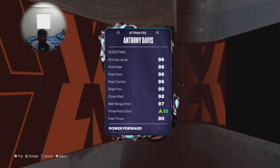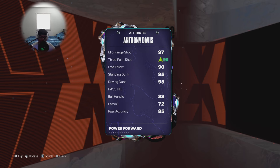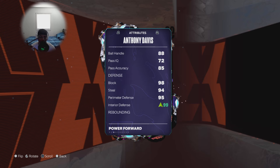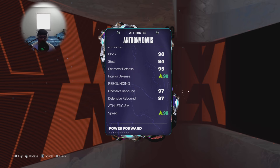Let's go over some of these stats — pretty much all 90s down the board. I upped his three-point shot to a 98 by adding a four-point boost on the shoe, 88 ball handle which is crazy for a center. On defense we got a 98 block, 94 steal, 95 perimeter defense.